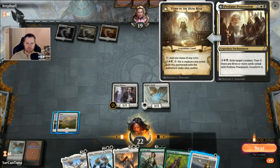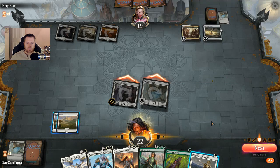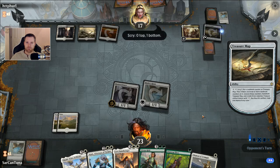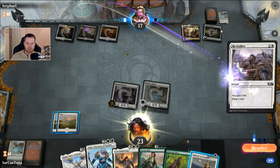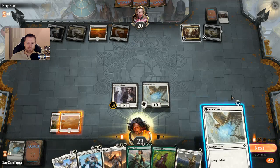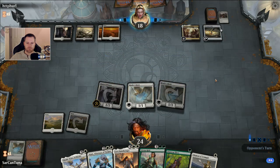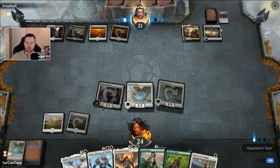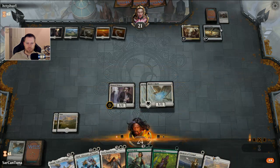He's got Profane Procession in here — exile a target creature. In theory we could handle enchantments and artifacts pretty easily with this deck, but we can't do anything without mana. We'll see if we can get a green mana source and hopefully get a Llanowar Elf down, then into an Ajani or Shalai. He drew into all the counters for this deck. We've got the hand, he's got the mana.